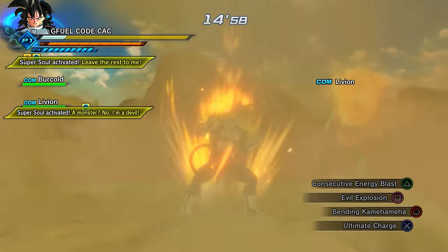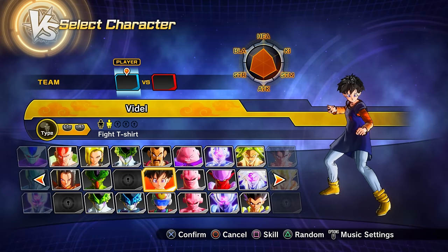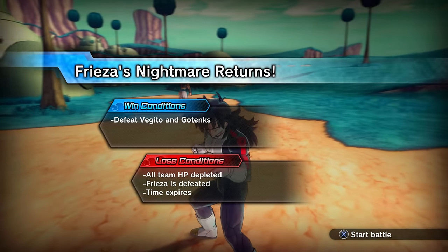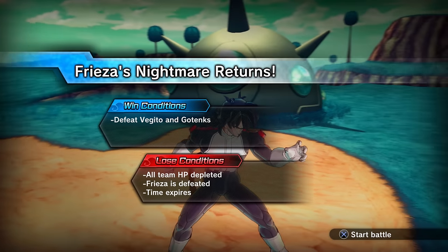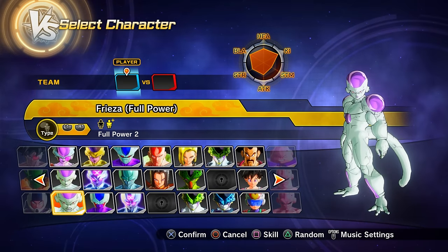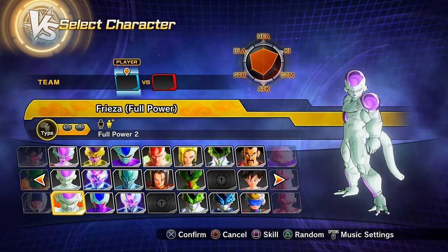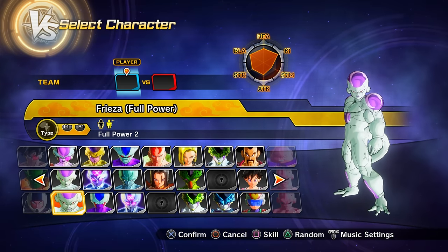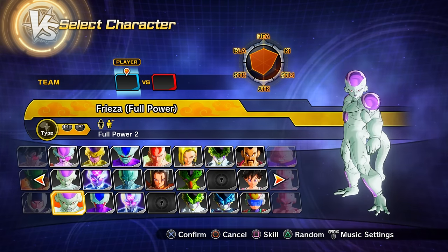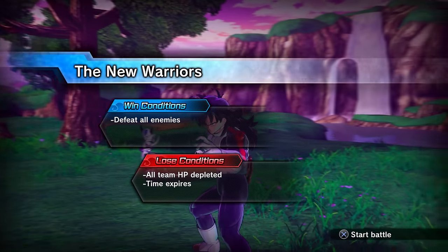Parallel quest 61 unlocks via story mode progression. Completing parallel quest 61 and then parallel quest 62 unlocks preset 2 of Full Power Frieza.